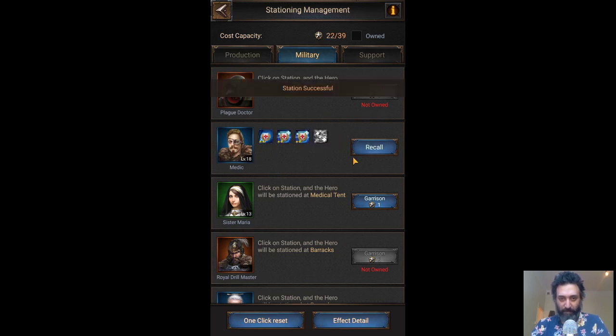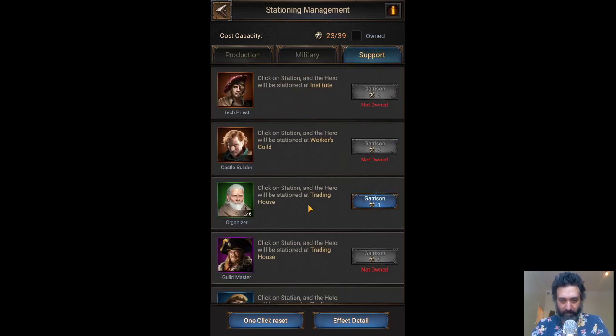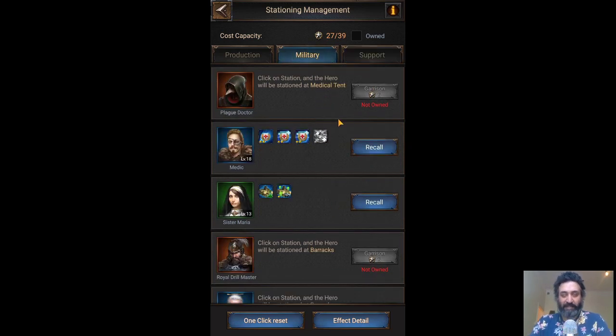We can just pop through here and garrison everybody up, going into the support category as well. You can currently see 27 of 39, so I have 12 spaces still left. Now, everybody takes a certain amount of different spaces — you can see these orange heroes cost six of these places to garrison, so I could only do two of them if I had them. Each one is different depending on how important that particular hero is.